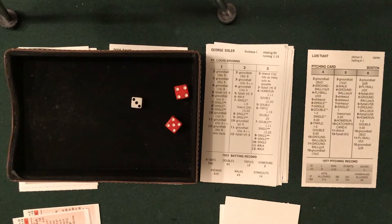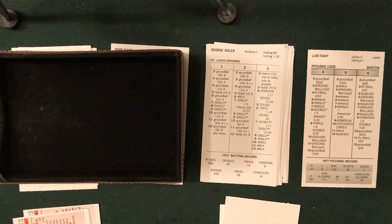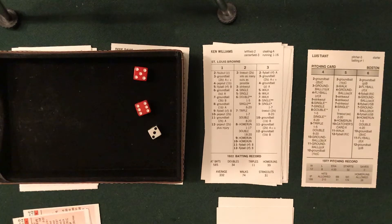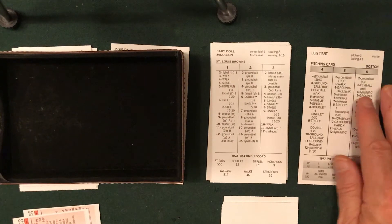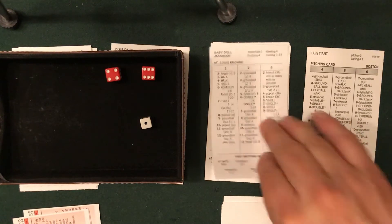Bottom of the fifth: Tiant still on the mound to face George Sisler — three and a nine, single. You get into Sisler's three column and you're pretty much giving up a hit. Sisler does not get the jump on a steal attempt. Red Sox manager on the phone to the bullpen; Tiant's on a short leash. Ken Williams: three and eleven, ground ball — Dillard flips to Burleson to Scott, four-six-three double play. That's a big one. Babydoll Jacobson: one and a ten, pop-up to Burleson. Tiant gets out of it — leadoff single does not come back to bite him. Through five innings, still 5-4 Browns.